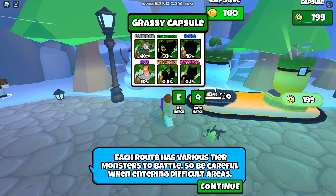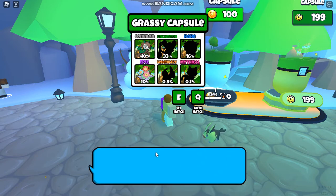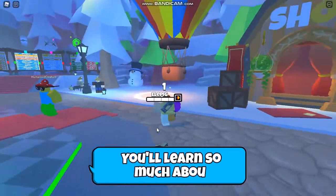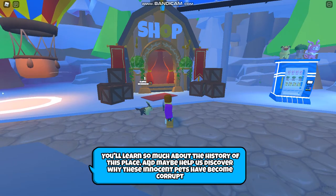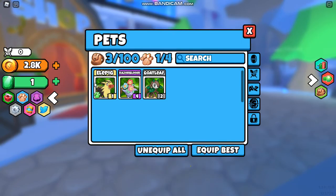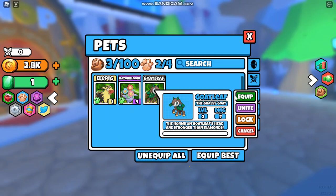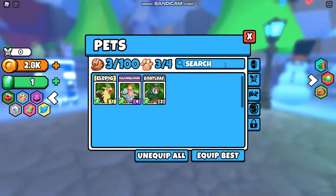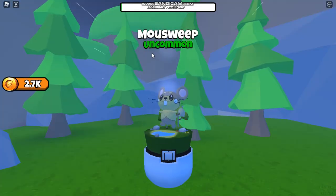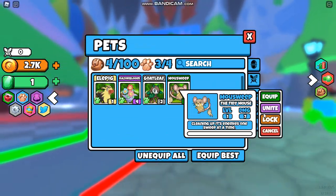Each route has various tier monsters to battle, so be careful when entering difficult areas. There's more — oh, that's about it. What are my new pets? What do they do? This one does 25 damage, this one does 12, this one does 7. How many pets can I equip? Four. I should open another one — it takes so long. Finally, it takes like 30 seconds. I got a mouse — it does 7 damage.